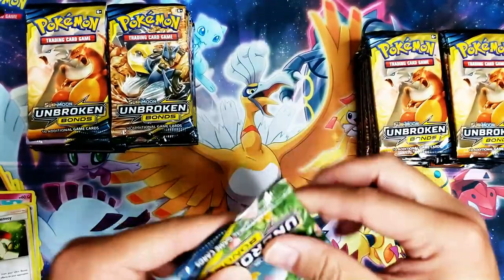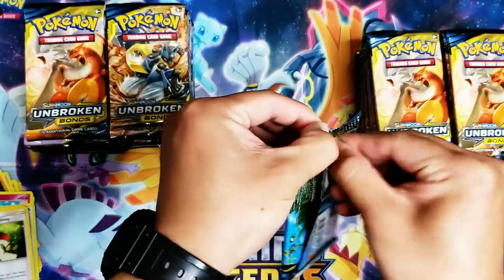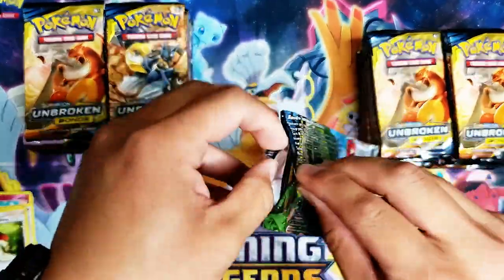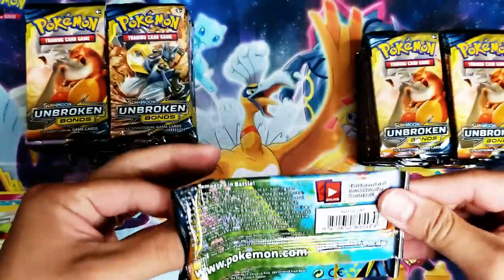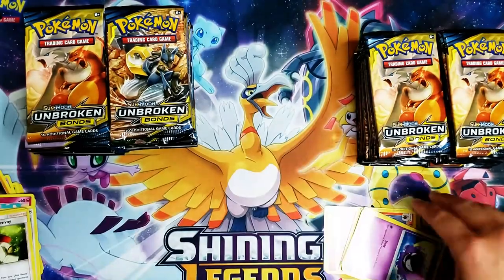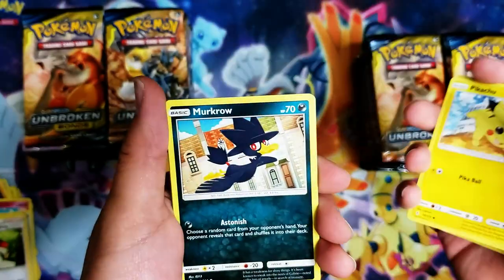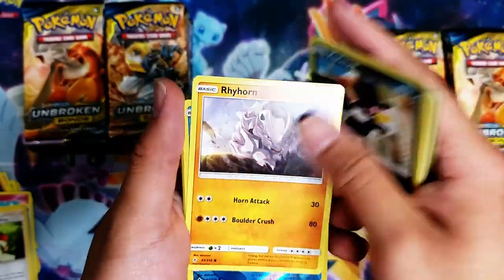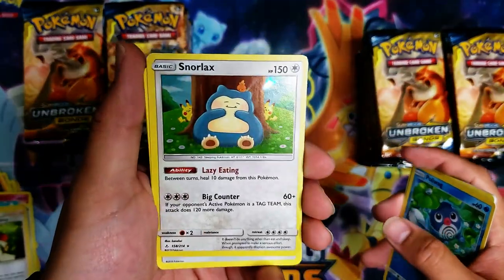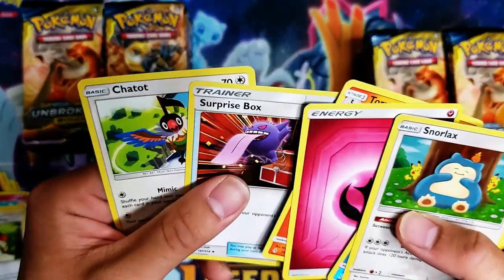From what I've seen on YouTube, it's pretty hard to pull that rainbow rare Charizard. We'll see if we get lucky today. Ghastly, Togepi, Pikachu, Murkrow, Rhyhorn, reverse Poliwag — and we got a holo Snorlax! It looks just like me.